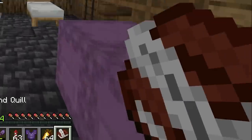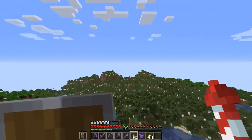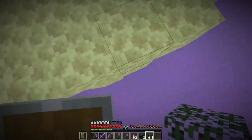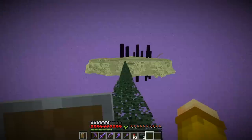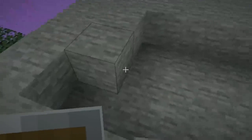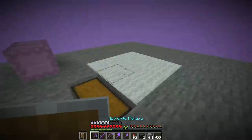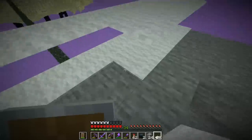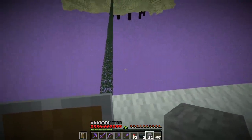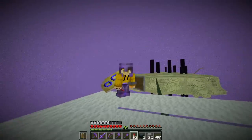Let's get over to the End — our enderman XP farm awaits. Let's first find a place where we can bridge out 128 blocks. We're bridging out — I'm literally trusting my life to leaves. There don't seem to be any endermen, which is good. This is just for functionality but one day we'll get a really awesome design. I put down the carpet so endermen cannot teleport over here, and we added a border because I really don't want to fall off. The reason I'm not building this lower is so that if I fall into the void I'll have time to grab my rockets and fly out.